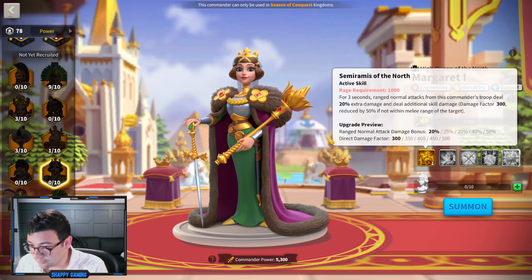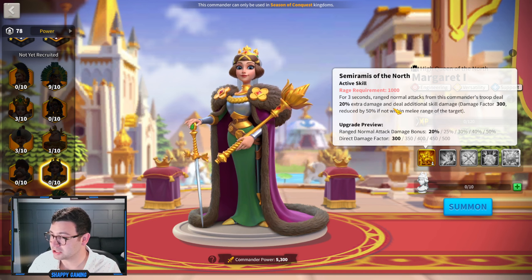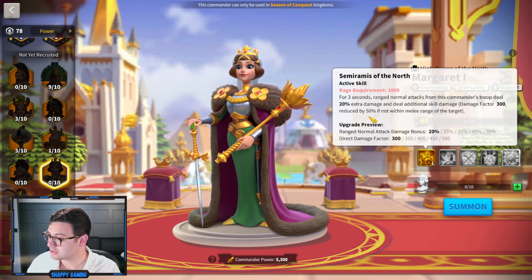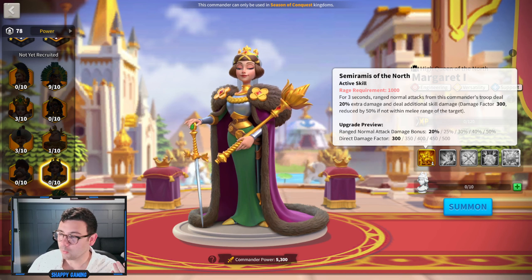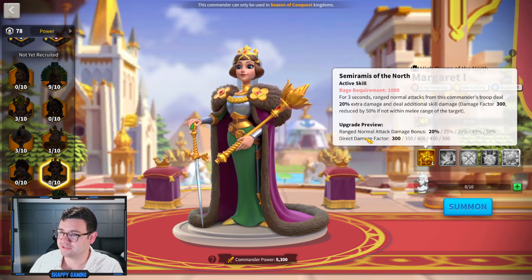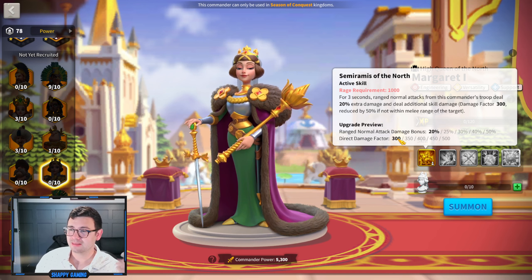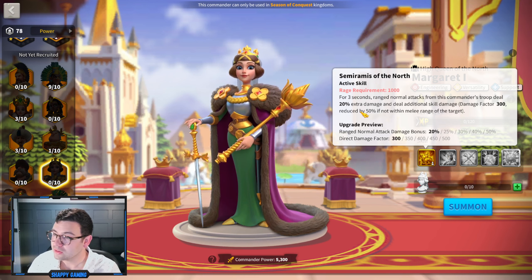Margaret's active skill: for three seconds, ranged normal attacks from this commander's troop deal 20% extra damage and deal additional skill damage — damage factor of 300, reduced by 50% if not within melee range of the target, going up to 500. This means that if you're in ranged position, you're dealing about 250 damage factor for three seconds, which isn't great, but these are Siege units you're using at a distance. Could be worse. The 20% extra damage is kind of nice, but we'll have to see.